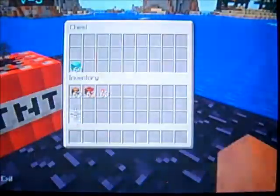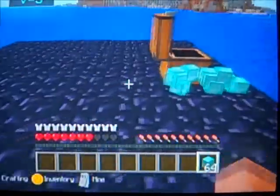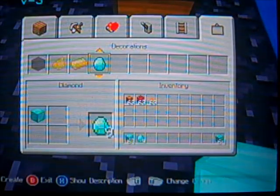Place down the torch and then when the TNT starts to expand, hit Y and quick move it into your hotbar. Walk over, pick up these diamonds, and then go to your X-Craft — don't use a crafting table — and then just hold and craft these.